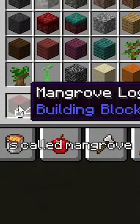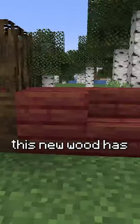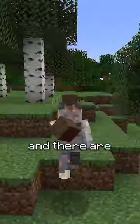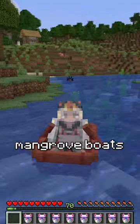This new wood type is called mangrove. You can find mangrove wood in the mangrove biome that's coming in a later snapshot. This new wood has a dark red type of color, and there are many new blocks that come with it. The door and trapdoor also have a whole new design. There are even mangrove boats.